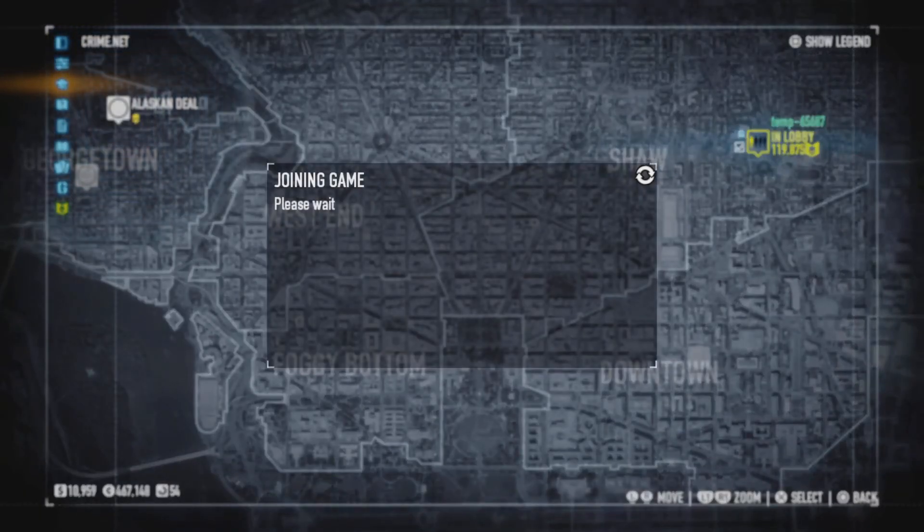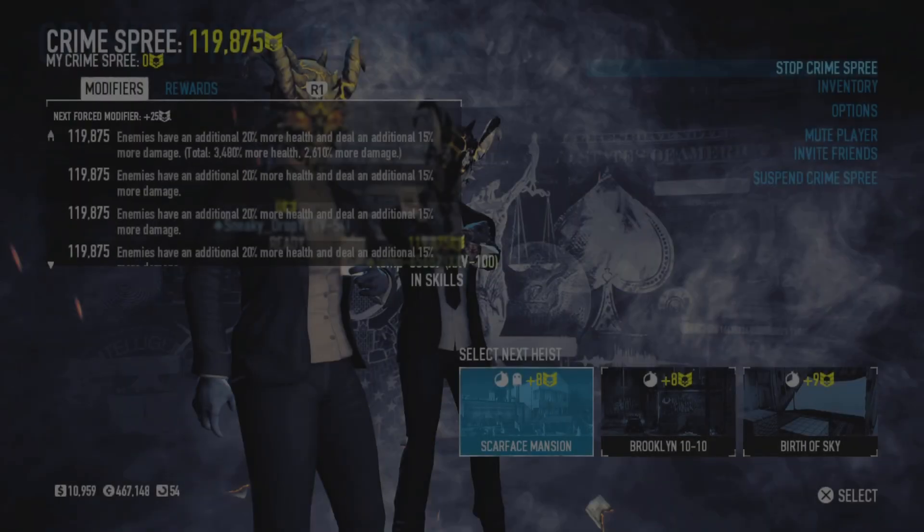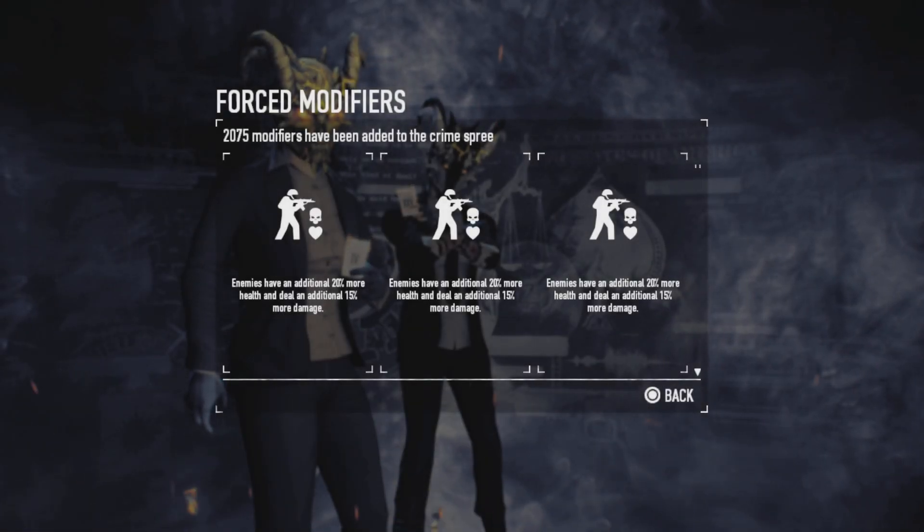Join any Crime Spree that's 10k or more. Make sure you do something easy — the easiest ones are FBI Server, Bank Heist, or even Firestarter. I recommend FBI Server especially, because you can do ECM rushes on it.